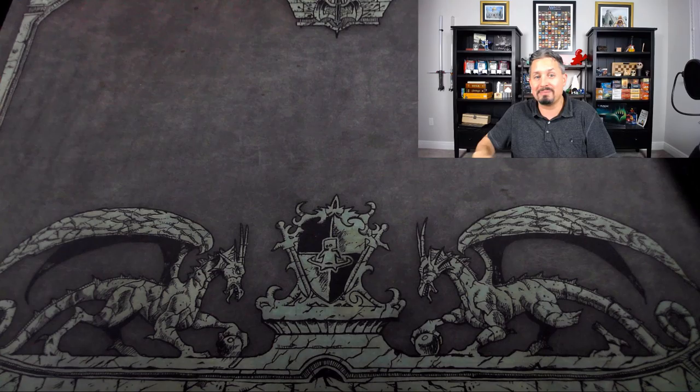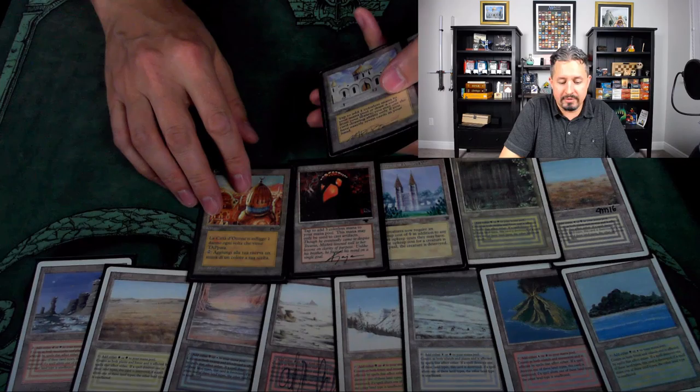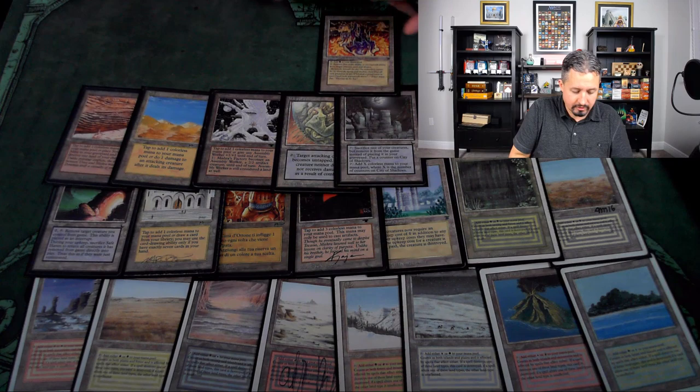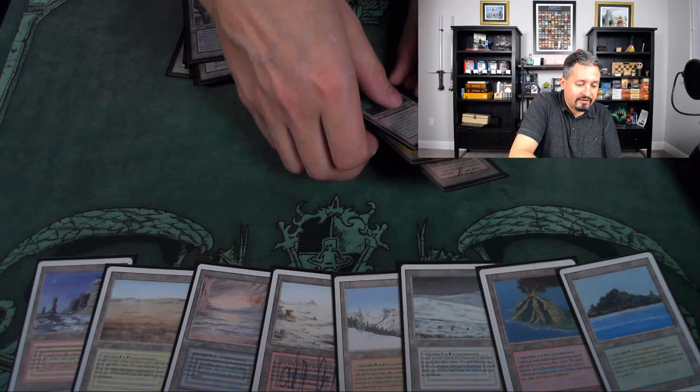Here are the lands. Of course we've got one of each of the dual lands. Then the Tabernacle, Mishra's Workshop, City of Brass, Library of Alexandria, Strip Mine, Desert, Mishra's Factory, Maze of Ith, City of Shadows, Urborg, Rainbow Vale, Hammerheim, and Pendelhaven. Plus all the basic lands. Those are the cards in the five-person old school cube.